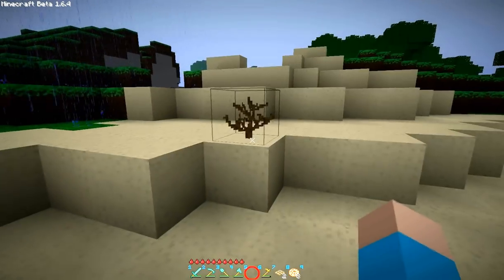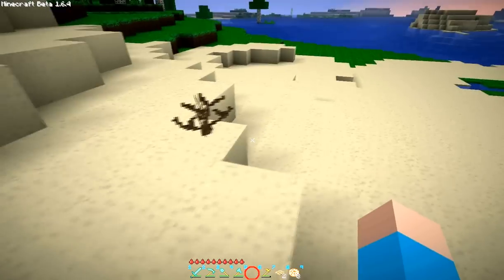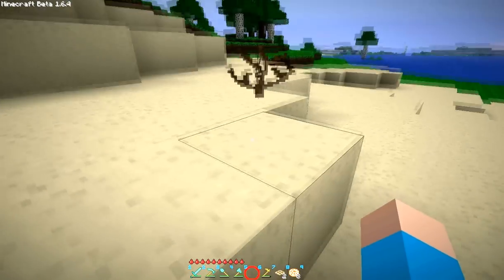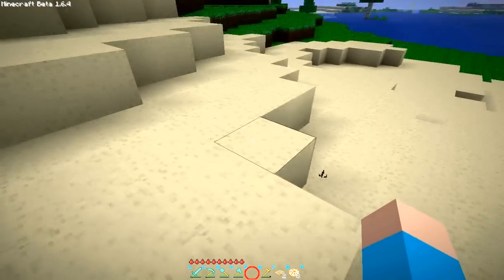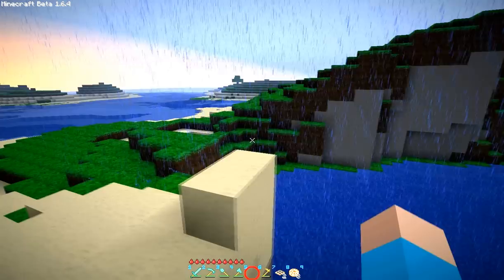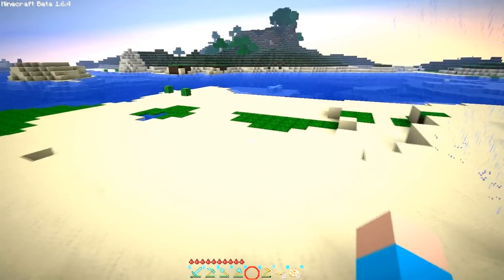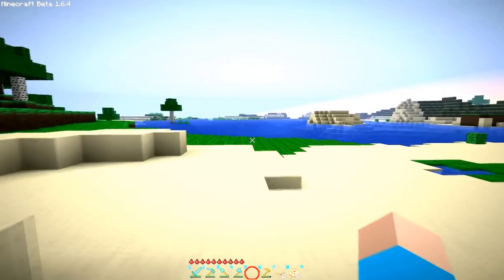Check it out - it's a dead bush! Isn't that an exciting item to add to the game? To be very honest, I have no idea what it's good for. If you punch it, it's just gone. Maybe you light them on fire and they burn up? Or you could punch them and they're gone, or right-click on them and nothing happens. What an exciting new item to add.